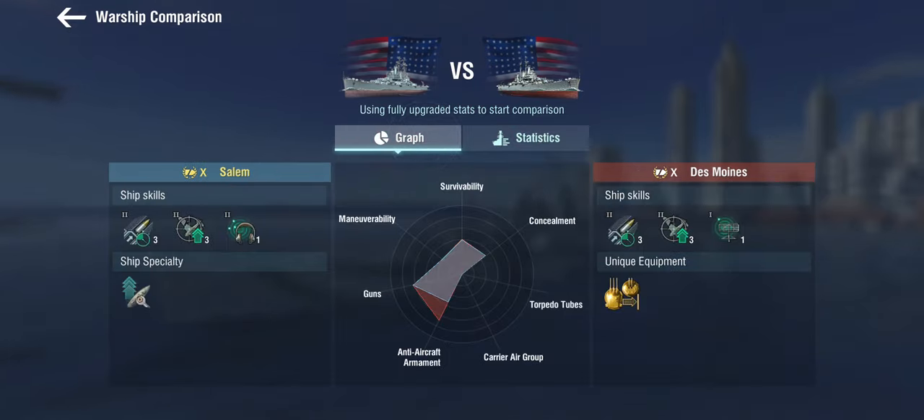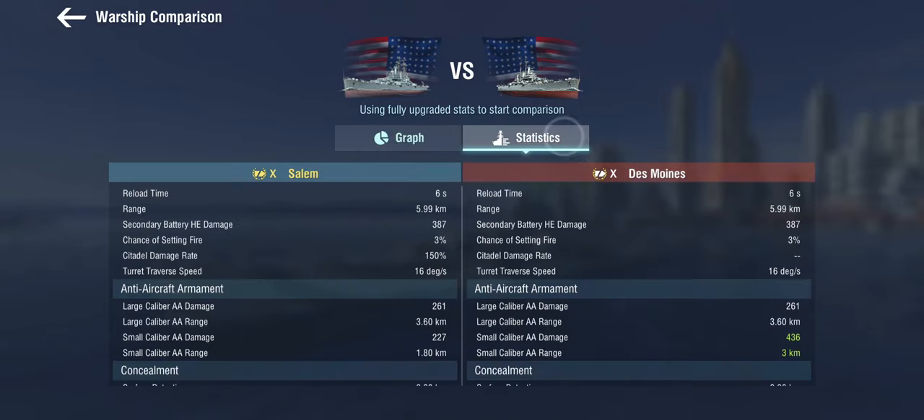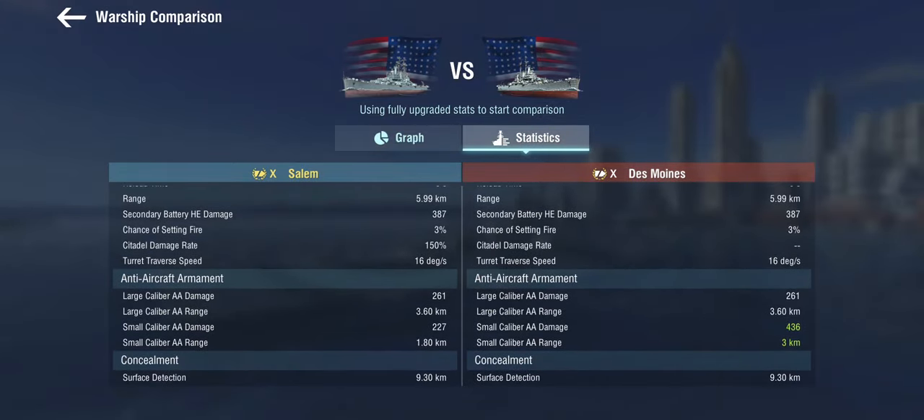The Des Moines gets Def AA2, which also buffs the small-caliber for 100%, and the small-caliber has a three-kilometer range, which means the Des Moines is effectively a swimming low-fly zone, topped only by ships like the Worcester which have even more range. The Salem gets the same Def AA which doubles the values, but she only gets the standard 1.8 km on the small-caliber and does about half the damage on that. So while it's still an okay AA ship, it's nowhere near as deadly as the Des Moines, which can wipe out a whole carrier strike package.